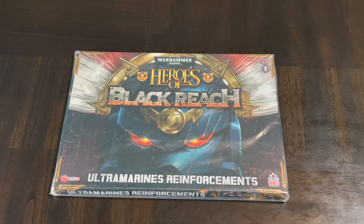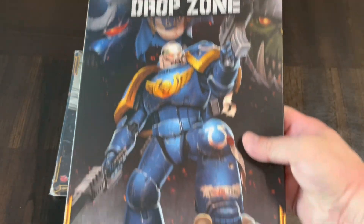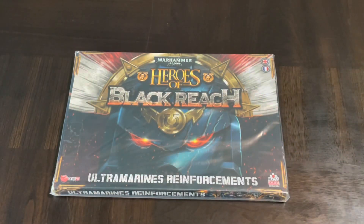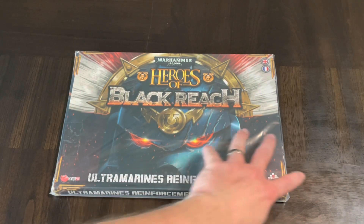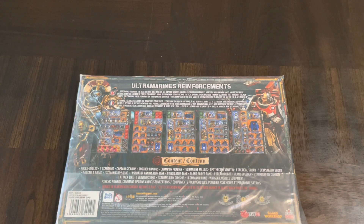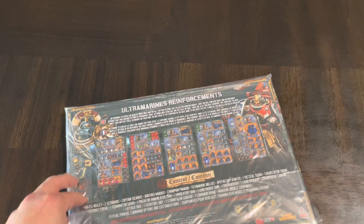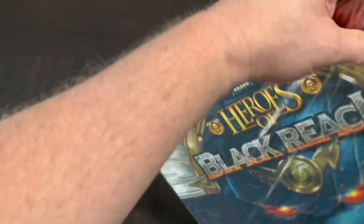I'll put links to what I've covered so far, which includes the big unboxing of the core game and the little unboxing of the Drop Zone issue number one, which is a little sampler of the game. But now we're onto Heroes of Black Reach: Ultramarine Reinforcements. I don't have the Orks reinforcement, which was a companion package giving you reinforcements for the Ork faction — one of the two factions in Black Reach: the Ultramarines and the Orks.